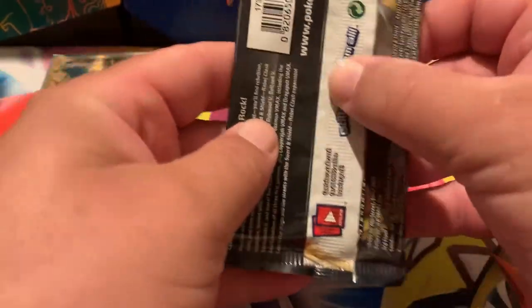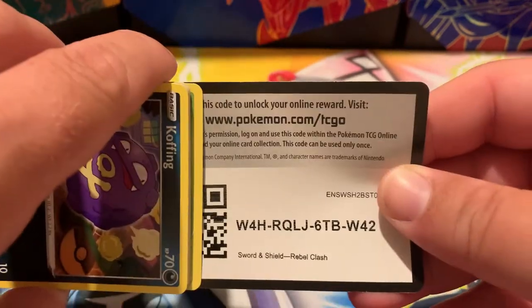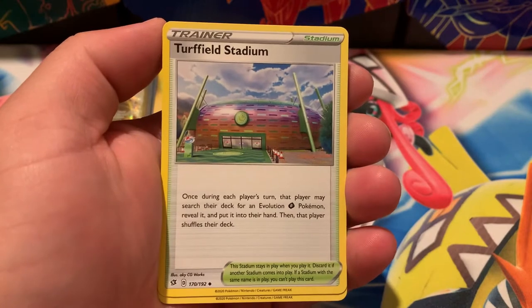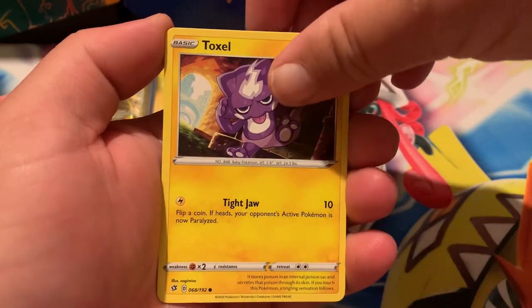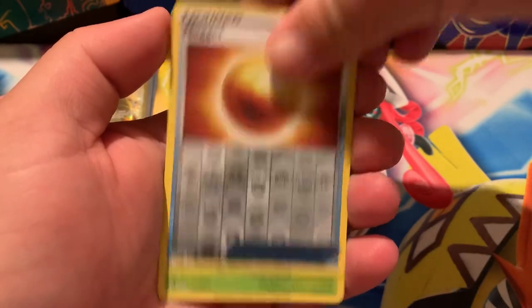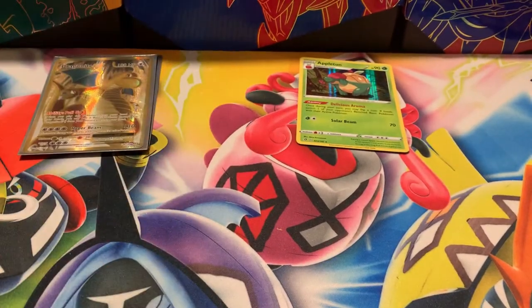Getting into our last two packs — Rebel Clash with Cinderace on the pack. From the front: Water Energy, Milo, Turfield Stadium, Eldegoss, Koffing, Bronzor, Toxel, Litwick, Polteageist. The reverse is Nuzleaf and the rare is an Appletun holographic — got ourselves a holographic!